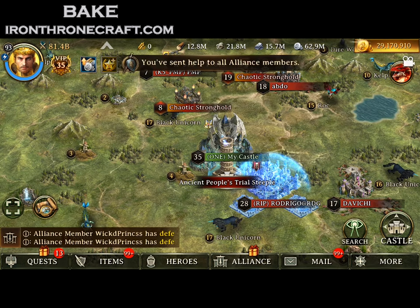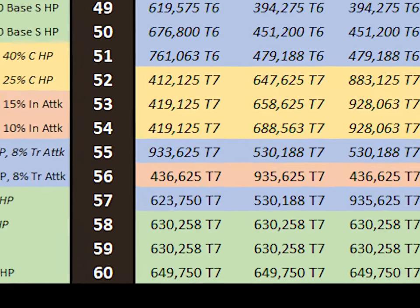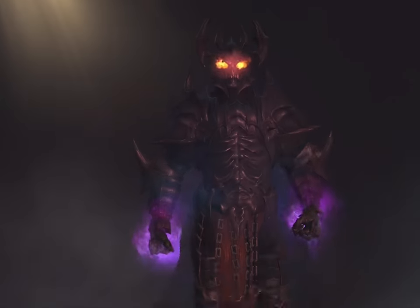There are some floors where the spread is massive — a huge number of infantry and only a little bit of cav — so that means you're going to want to send archers even if the stats are based a little bit higher for infantry. These are the images I was talking about — go to ironthronecraft.com and check out the article. It's color-coded and tells you what to send per level. Floor 56 is marked red, meaning we recommend sending archers even though there are that many archers in the floor.